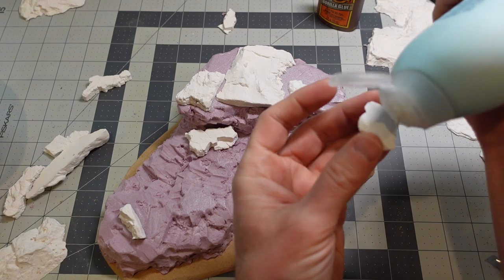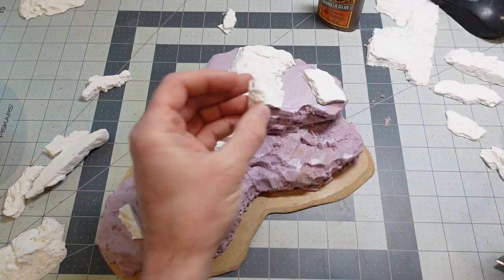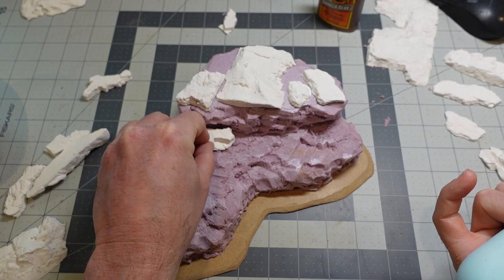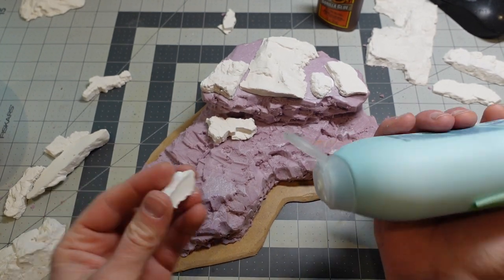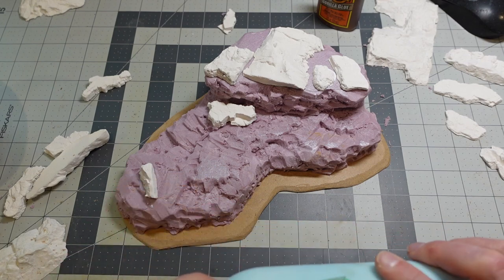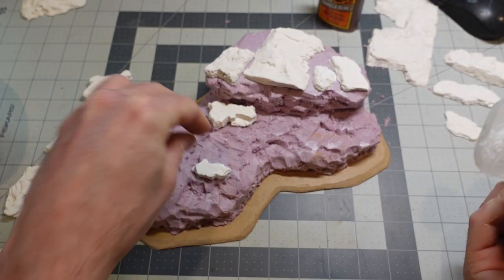I'm going to glue these guys down with PVA. If it wasn't for the fact that the next step is putting plaster on top of this stuff, I wouldn't trust the PVA to be enough. The foam is slightly porous but not porous enough for PVA glue to do a good job — it just doesn't seep in. Plaster is slightly porous and foam is slightly porous, but it's just not porous enough for PVA to work really well.